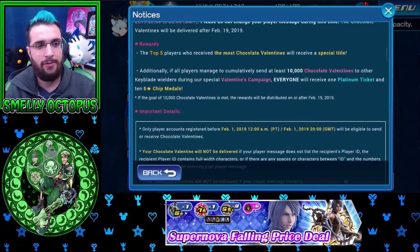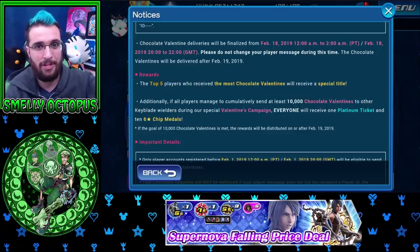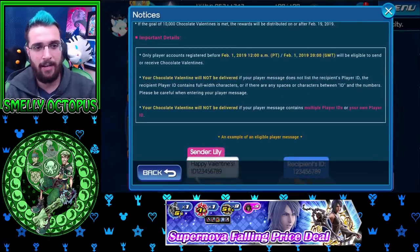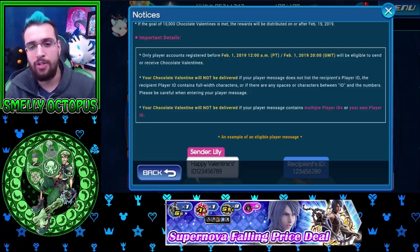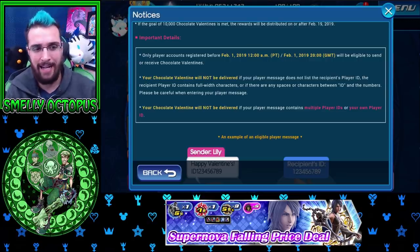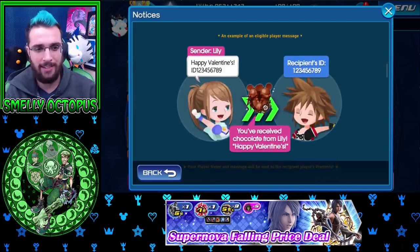If a person receives the most chocolates - the top five people - they're going to get a special title. And if they get at least 10,000 chocolates sent out, everyone will receive a platinum ticket and 10 six-star chip medals, which is the 3,000 strength for new medals. If the goal is met, rewards will be handed out on the 19th. Only player accounts registered before February 1st will count, so people can't make fake accounts just to get the rewards.